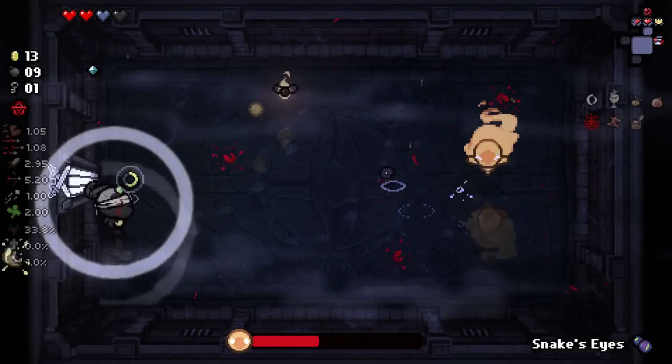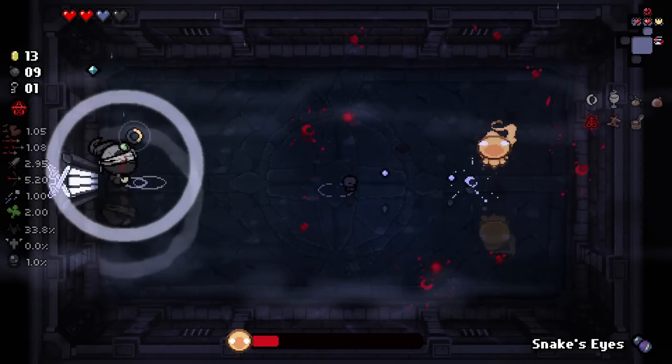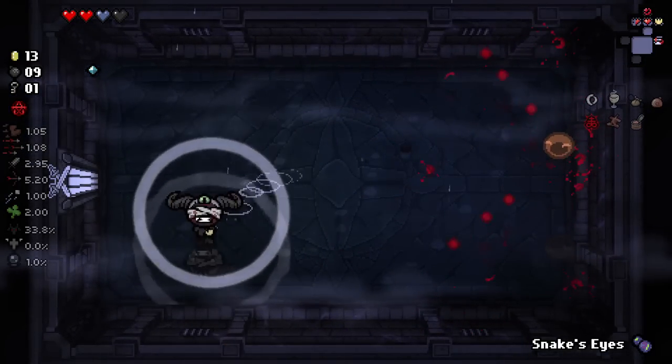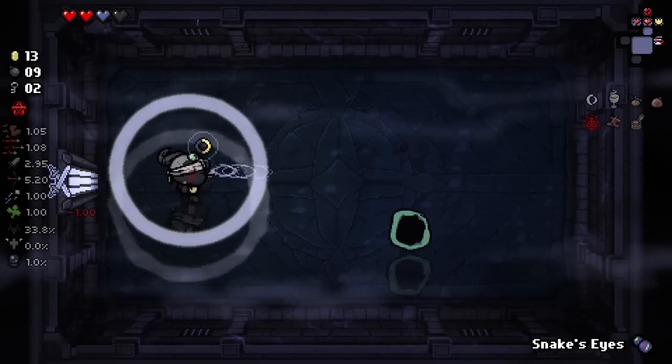I've got a bomb out there. Go, my Mini Isaac, go! I love having the Mini Isaacs come from our bombs — that's so good. We've got Circular Protection here — pretty nice for us. I'm just going to pop this now.